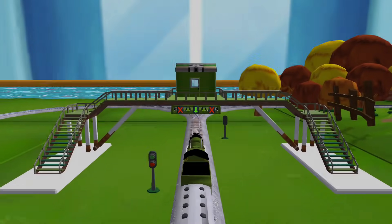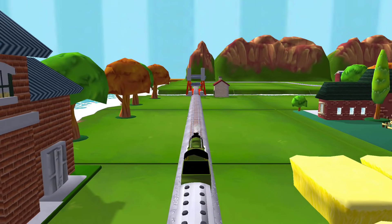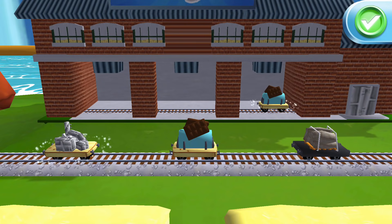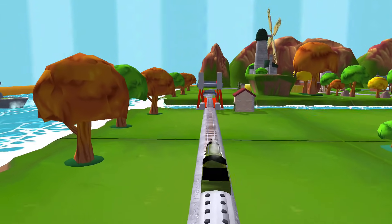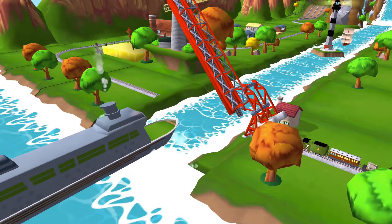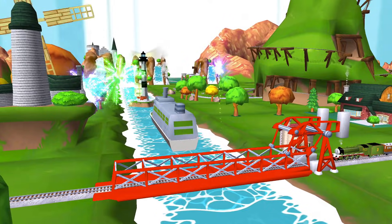Where should we go next? The rolling bridge is right over there. A new wagon! Your engine would love to pull that. That's the way. The boat has to make some important deliveries — wind up the bridge so it can pass. Excellent! You helped your engine be really useful.